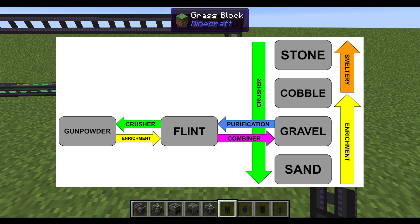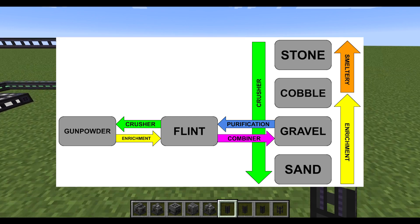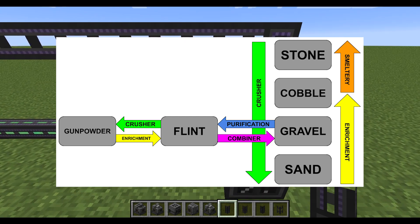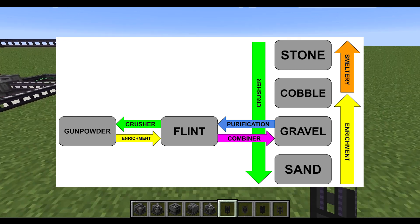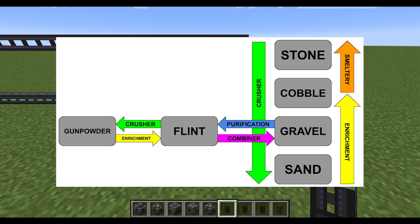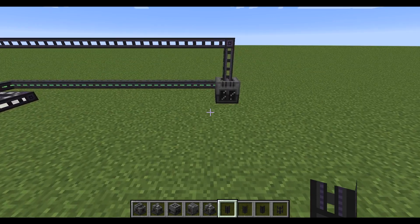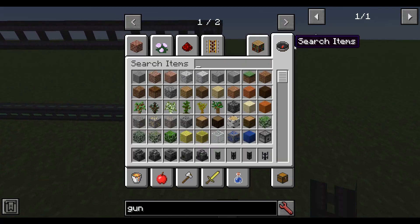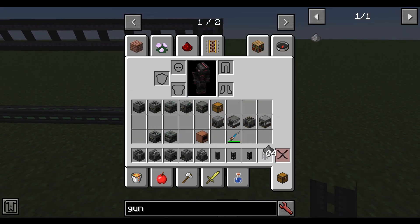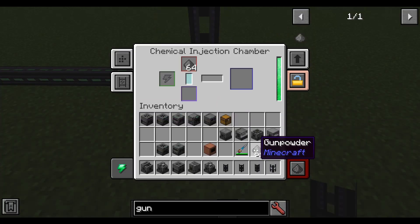Right now you'll see a kind of flow chart showing how you can turn all these resources into gunpowder. There are plenty of different ways you can make it from stone, cobble, gravel, sand, or flint — it's pretty simple. It might require a chain of machines, but you definitely will need it because you'll need a lot of gunpowder. For this tutorial, I'm just going to fill it with gunpowder.